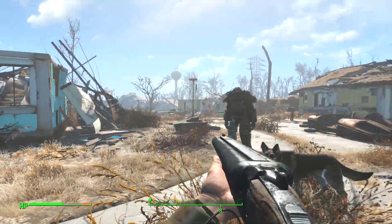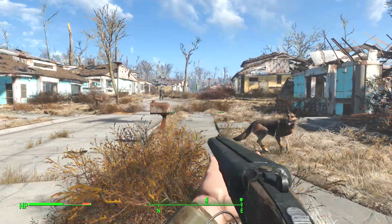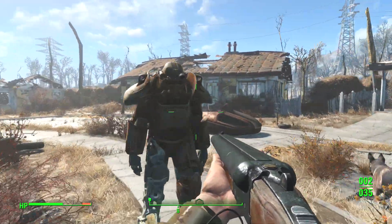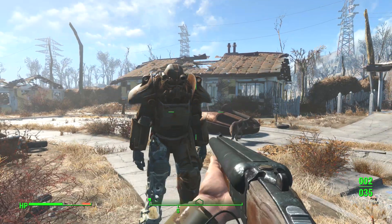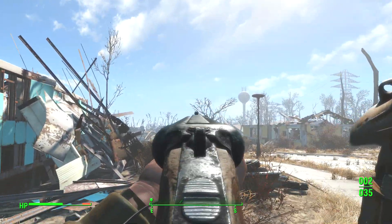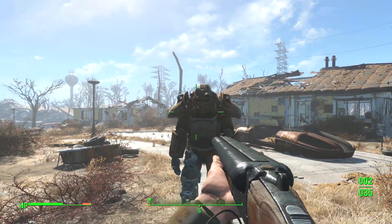Hey guys, how's it going? Welcome back to another Fallout 4 video. You may have noticed this guy — this is the power armor. You get this by completing one of the first story missions in the game, over there in the distance.